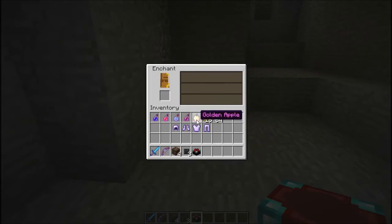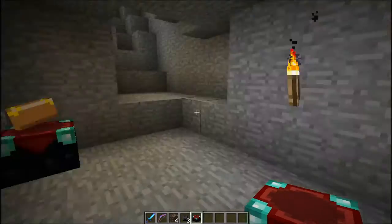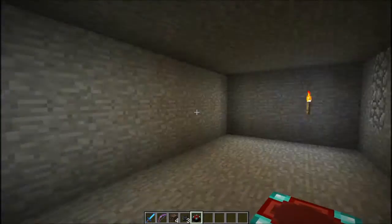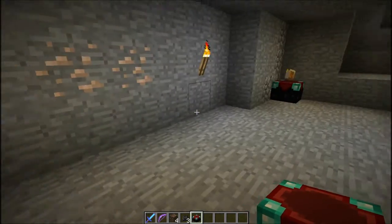You might want to have a golden apple — the expensive kind — just because it gives you strength and resistance. And a night vision potion, because when you fight this guy he will take down torches that are around you.